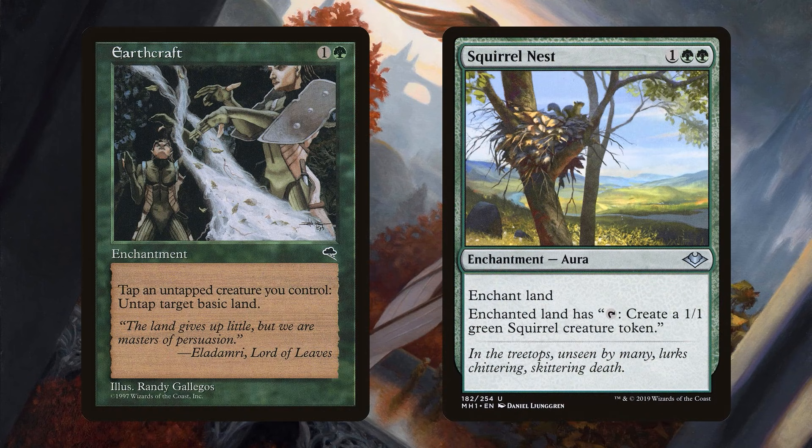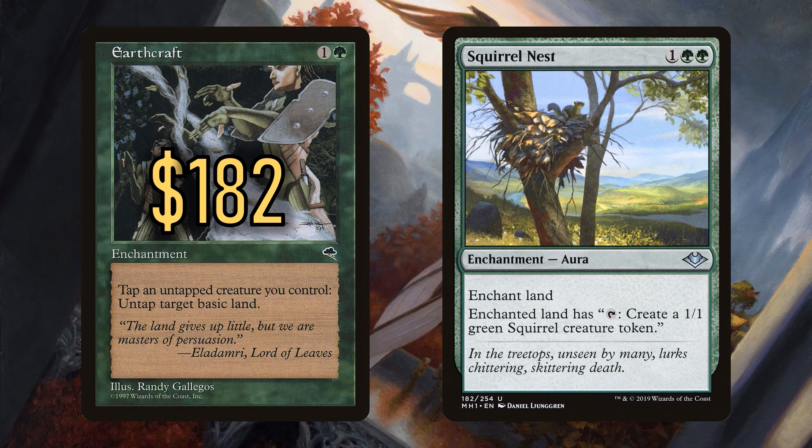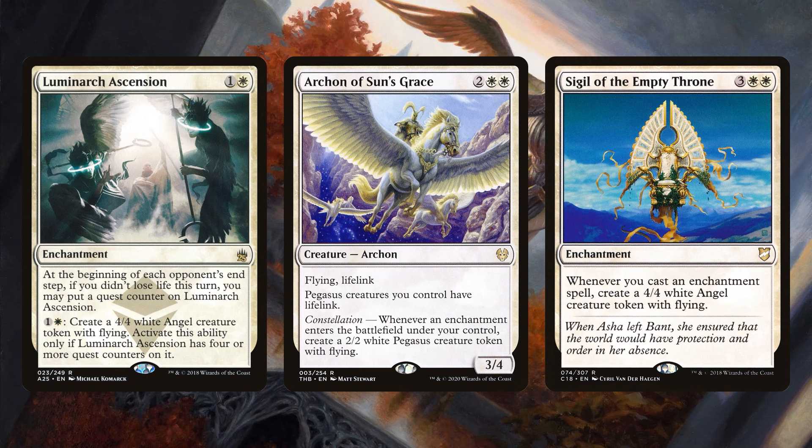You can go with enchantment-based infinite combos. Earthcraft on a basic land and Squirrel Nest can go infinite, creating an infinite number of squirrels to overwhelm everyone — though Earthcraft is very expensive. The classic way to kill someone in enchantment decks is through flyers. Luminarch Ascension can come online quickly because it's hard to attack you, then you pump two mana to make a 4/4 angel and create an army. Archon of Sun's Grace gives you an army of Pegasi since you're playing enchantment after enchantment. Sigil of the Empty Throne also produces a ton of angels, but note that Archon is a constellation trigger while Sigil requires you to actually cast the enchantment — so bringing enchantments back won't net angels from Sigil.